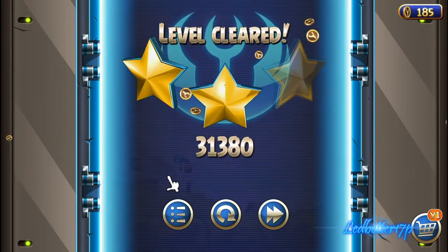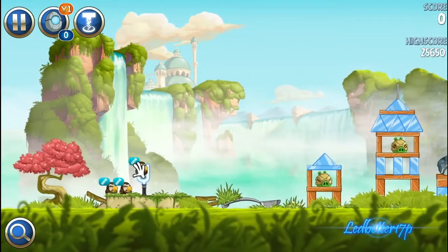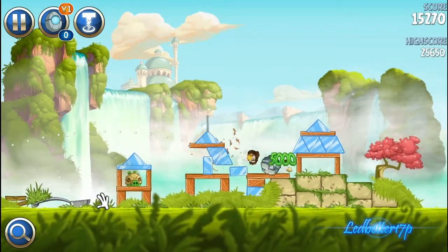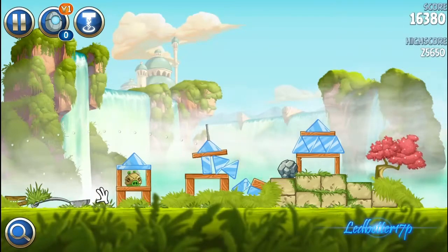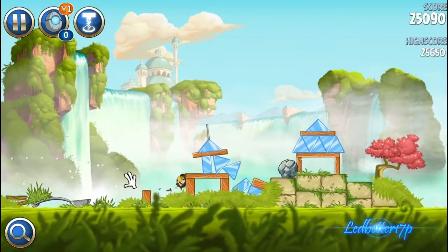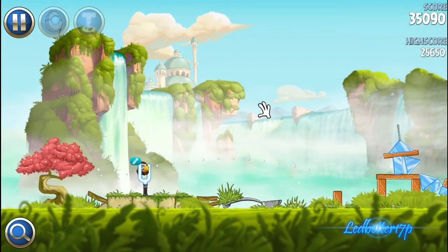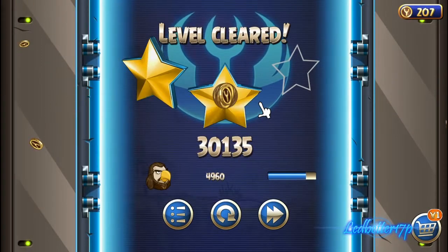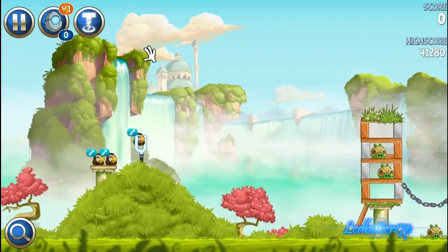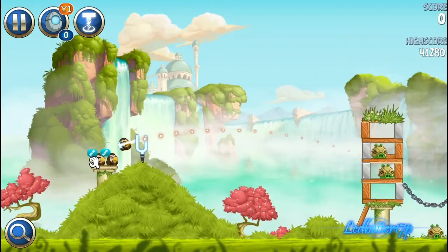There's the first level. I like how they've changed the menus around in this one — the stars up here look a little bit different, which is really nice. Going ahead and jumping to the second level. The first few levels in this game are not really all that hard, they're pretty basic. This is the second installment of the Angry Birds Star Wars games. I like how they changed the backgrounds, they look really nice — the graphics look a lot better than the original Angry Birds, which is a nice upgrade.